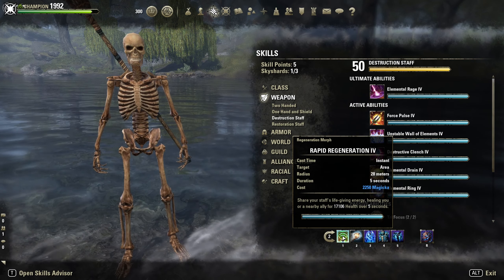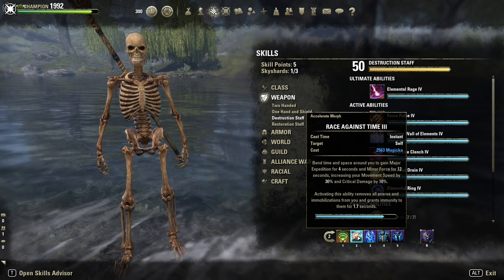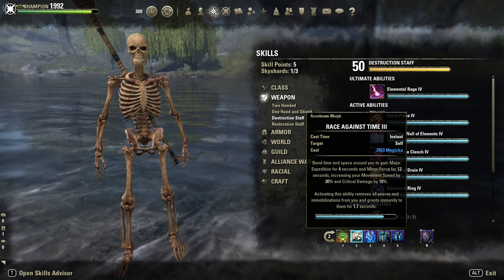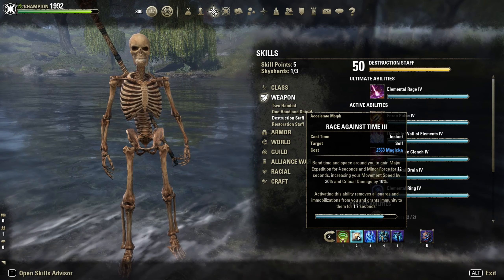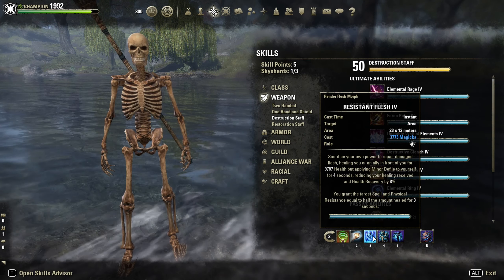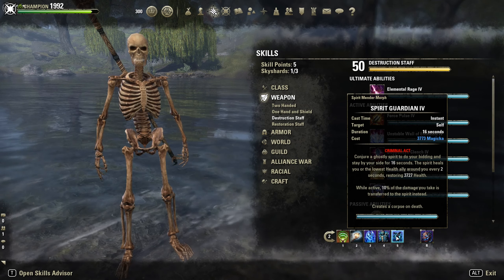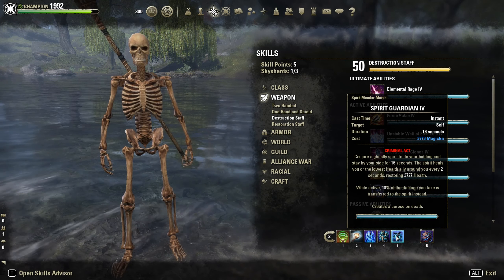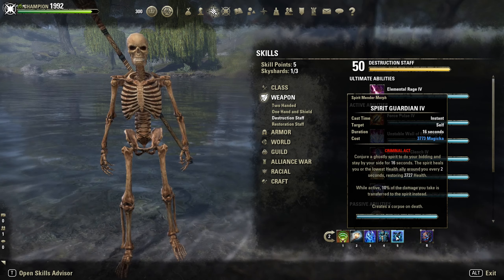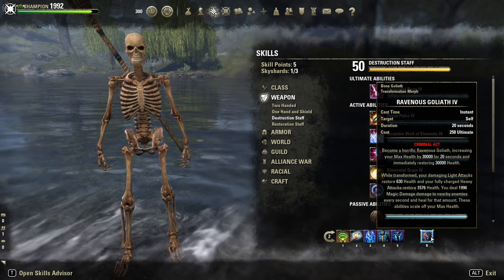Back bar: Rapid Regeneration — our HoT. Race Against Time — our snare removal; it gives Major Expedition and Minor Force, another 30% movement speed and 10% more crit damage. Resistance Flash — our burst heal. Then Summoner's Armor — our resistance buff. Spirit Guardian for extra healing and 10% damage mitigation. And as defensive ultimate, the Goliath — alternatively you could go with the Restoration Ultimate here.